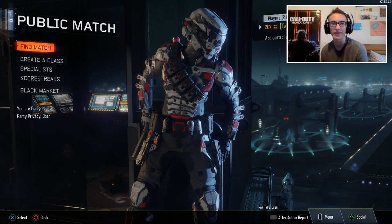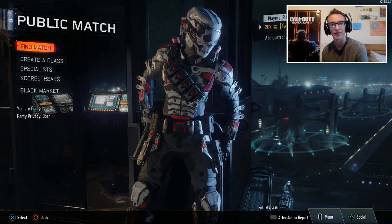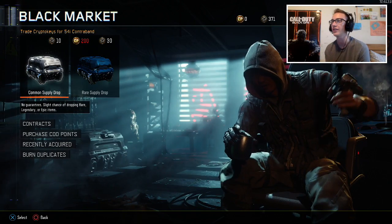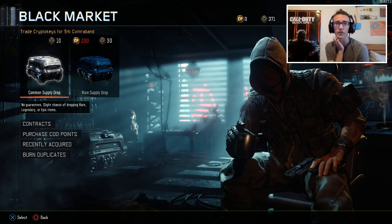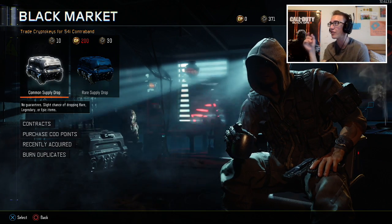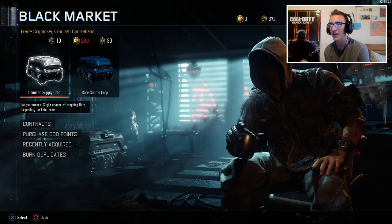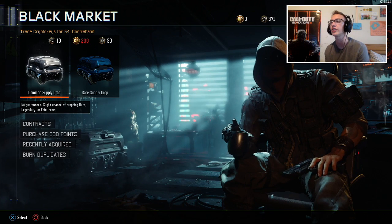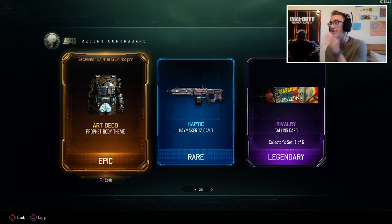So yesterday I was just chilling, playing this game by myself casually for like half an hour, and I decided I was going to open a supply drop. I have 371 crypto keys because I don't really open supply drops — I think they're stupid, I never get anything good. I'd rather have the number up there be really high. But I was like, you know what, they added new stuff, so I'll open one.